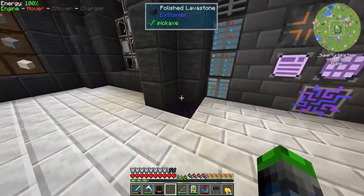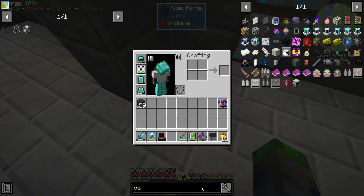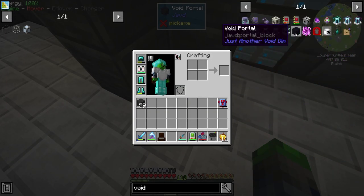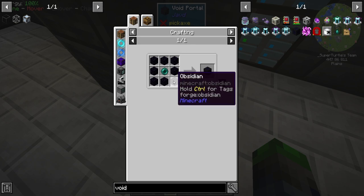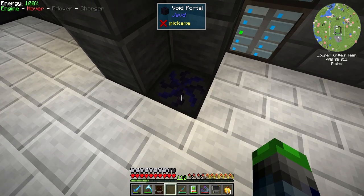It might not look a little different but we have this thing called a void portal. Before we go in, I want to show you the crafting recipe: just some obsidian and emeralds, very very cheap. So we're going to go ahead and head in here.